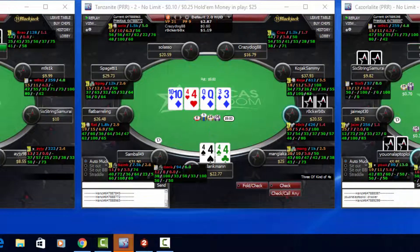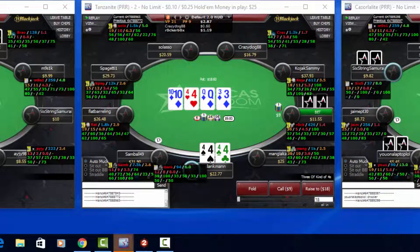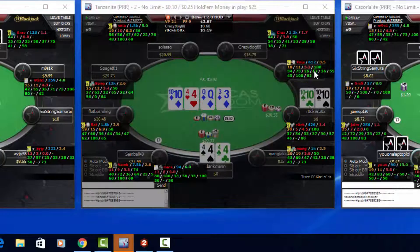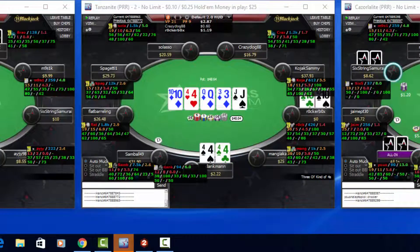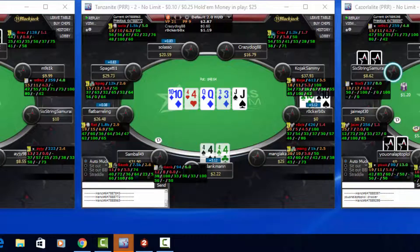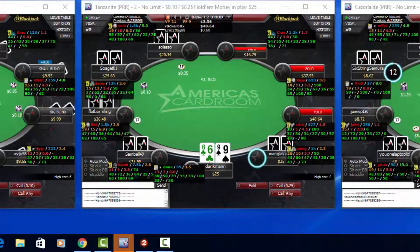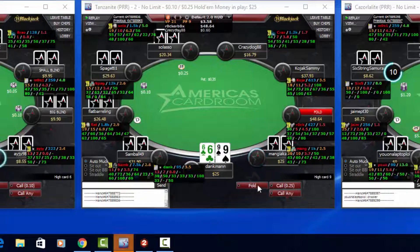I'm just going to make this call, hoping he's on some draw — maybe ace-queen. That card doesn't help me but I'm pretty much pot-committed. He bets big again. When someone bets almost the pot, you can't put them on a flush draw because a flush draw is going to slow down and bet small. I make that raise thinking he's probably picked up the flush draw on the turn, maybe ace-queen with the ace of diamonds.